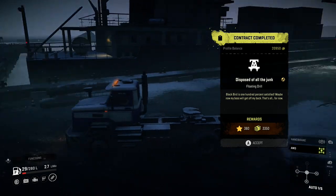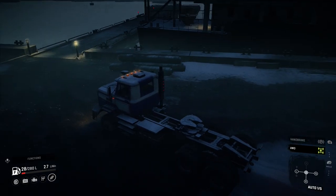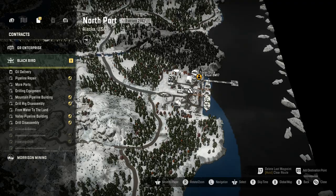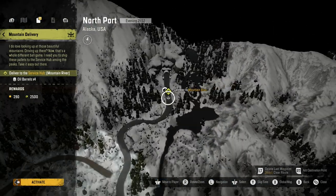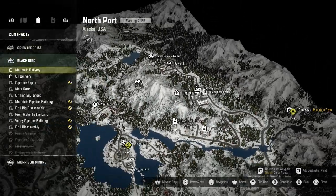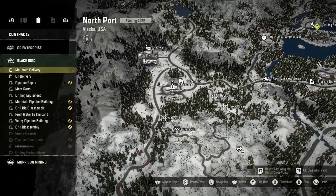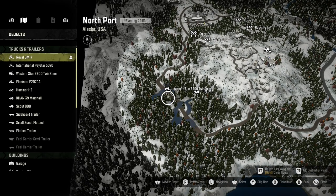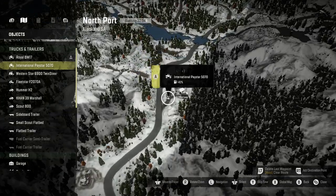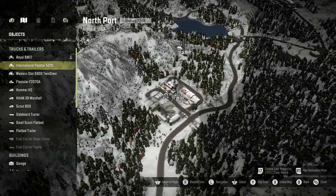We unlocked a new mission - Blackbird, Mountain River. A new contract in another map, that's interesting. But now what I want to do is start with finishing these roadblocks over here. I'm going to see if I can get out the Western Star - actually, let's see where my Pay Star is. I'm curious if it has a trailer. So we definitely have to pick up some stuff.